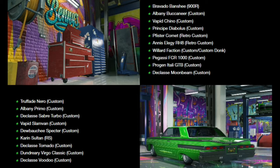The vehicles with discounts include the Bravado Banshee, Albany Buccaneer, Vapid Chino, the Comet Retro Custom, the Elegy Retro Custom, the Willard Faction, the FCR 1000, Progen Itali GTB, the Moonbeam, and many others. There are a lot of cars that can be upgraded — pretty sure there are more than what's listed on the website.